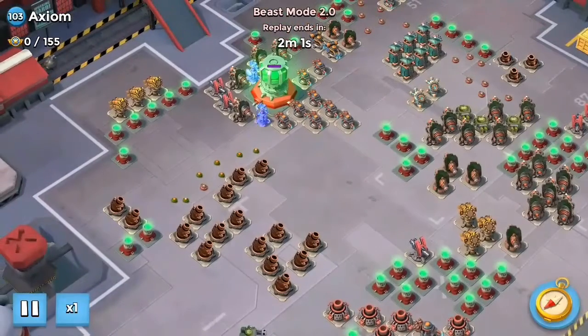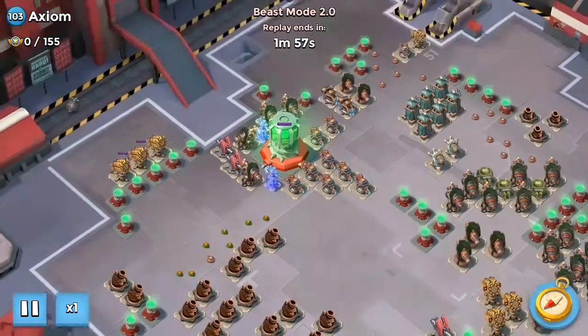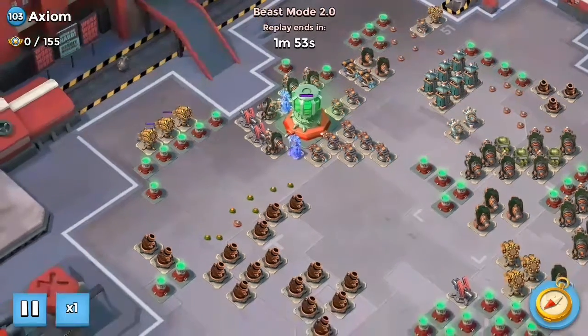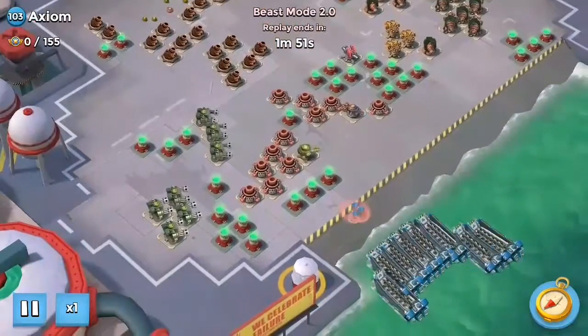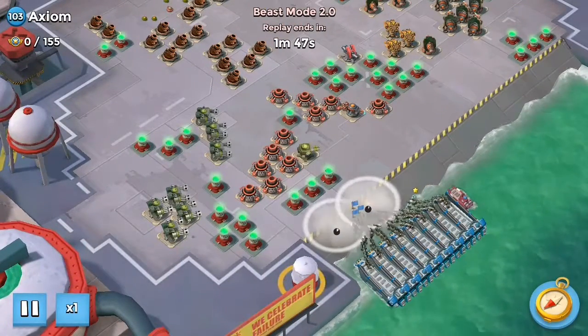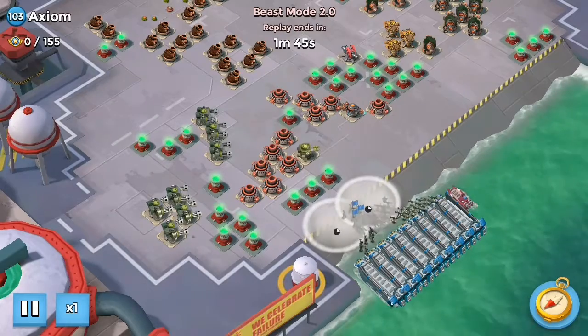Evening all, beast mode here. Gone for a bit of a different route on Axiom today. There's a fairly easy one — normally you'd park up behind the two boom cannons on the right of the core there, but I thought I'd take a different route, being as this was a bit of an easier landing.